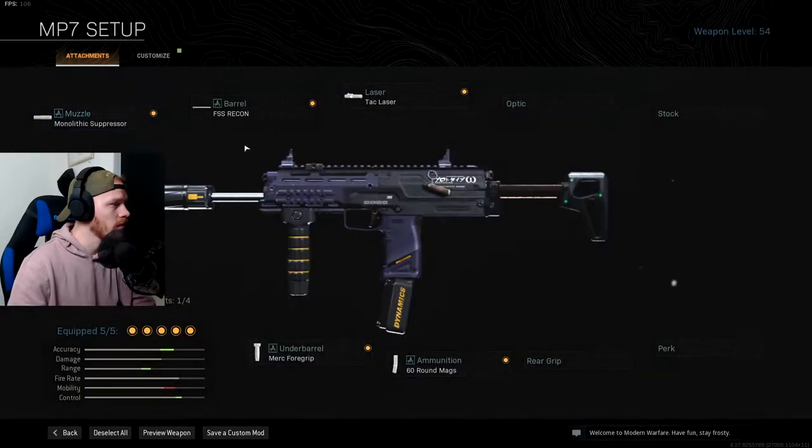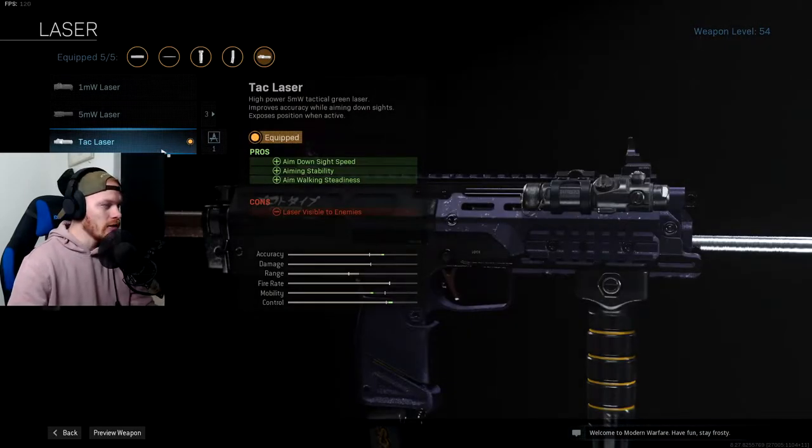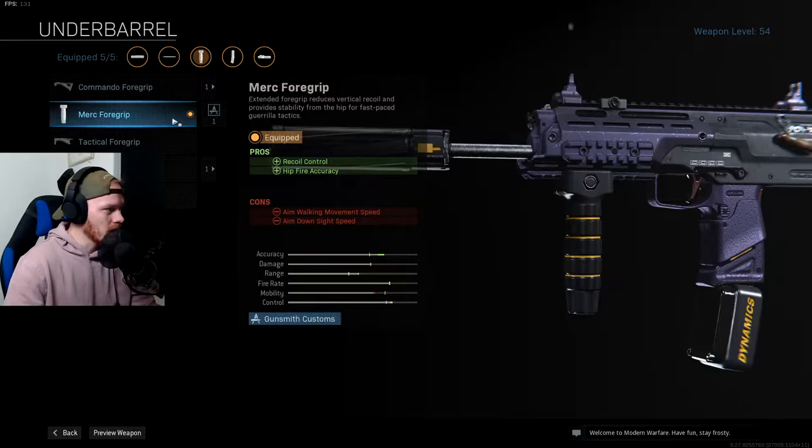After that I'm using the longest barrel, the FSS Recon barrel, for more damage range, bullet velocity, and some recoil control. After that I will use the Tac Laser. I use the MP7 more as an ADS weapon than a hipfire weapon like my MP5, so I use the Tac Laser for the ADS speed boost. Next I'll use the Merc Foregrip for some recoil control and hipfire accuracy.